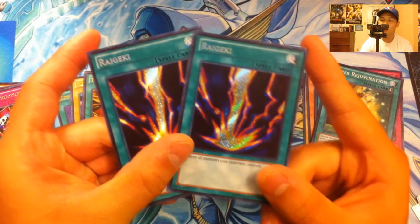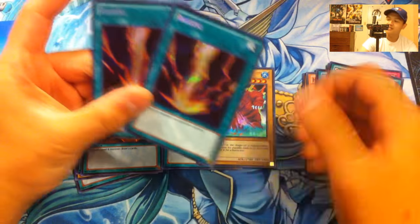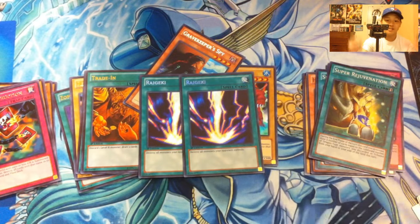Thank you guys so much for watching me open a Legendary Collection Joey's World. The main highlight is pulling two Raigekis — that's awesome, I've never packed as good ever. Thank you to this Vanguard mat, you're amazing. If you guys think this video was awesome, please give it a thumbs up — you guys are the reason I make these videos. Don't forget to subscribe for more Yu-Gi-Oh videos. Team Samson, Sam signing out, peace!